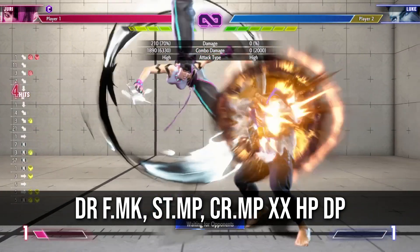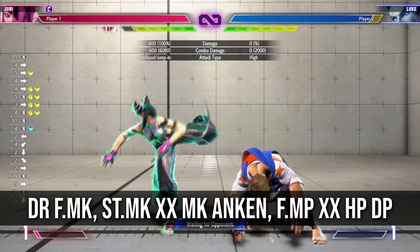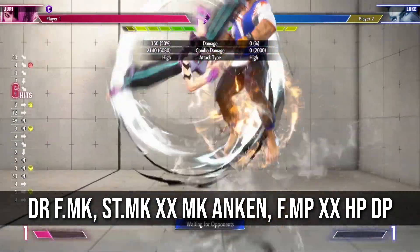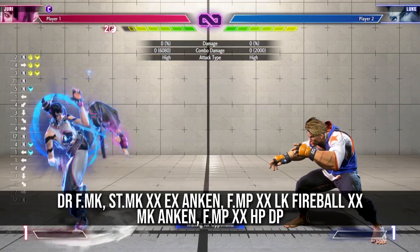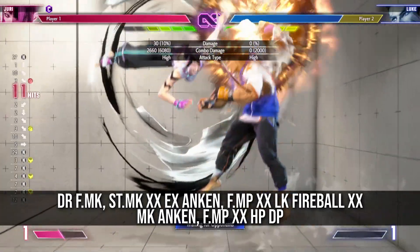She can also get some pretty mean extensions from her drive rush overhead on hit. Mix this up with her drive rush low to really mix up your opponent. Going for big damage extensions like the one at the end here can be very risky in this game, so if you're going for the kill, great — if not, maybe don't go for the flashy stuff.